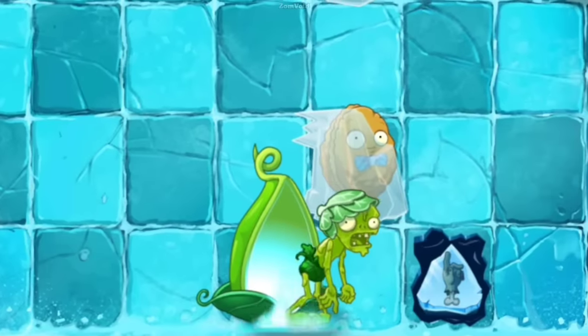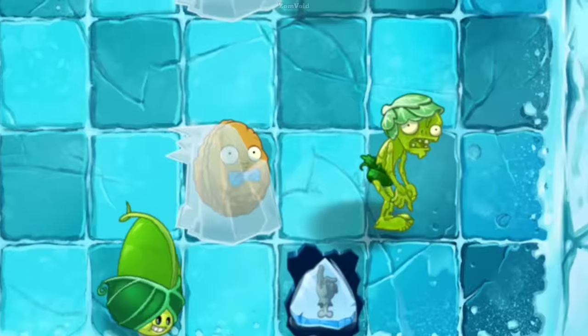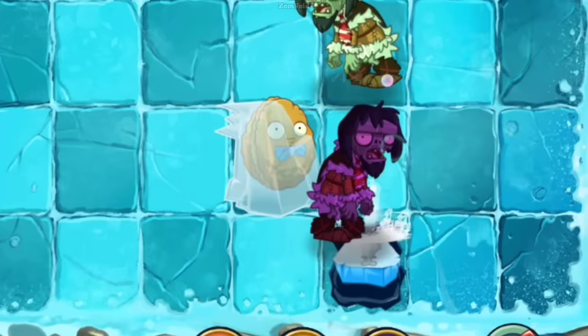In Frostbite Caves there is a grid item called a slider tile. Zomboids can also use slider tiles in order to switch lanes, and this also applies to turkeys from Turkey Pult and hypnotized zombies.